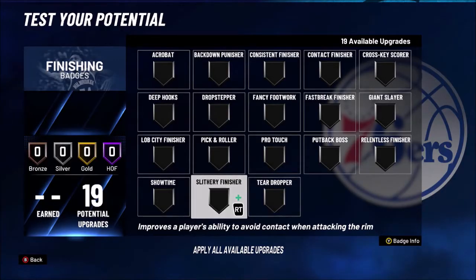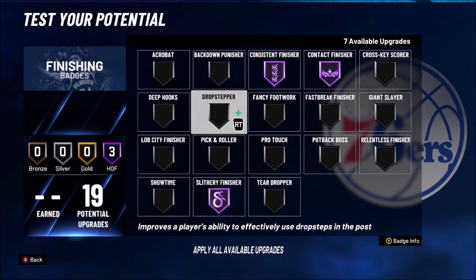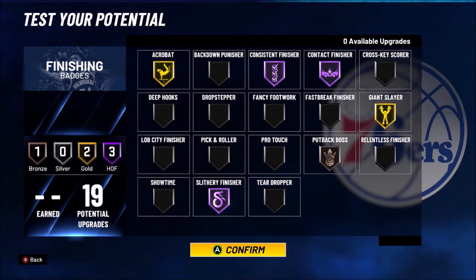For the finishing badges, you get 19 — go with Slithery Finisher Hall of Fame, Consistent Finisher Hall of Fame, Contact Finisher Hall of Fame. Put Acrobat on Gold, Giant Slayer on Gold, and for your last one put Putback Boss on Bronze. This is the perfect finishing badge setup. You can take it inside, get contact dunks once your overall is past 95, and you get pro dribble moves at 99 overall — literally unstoppable.